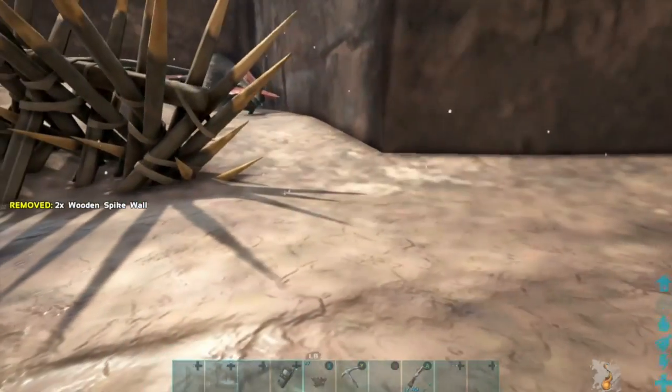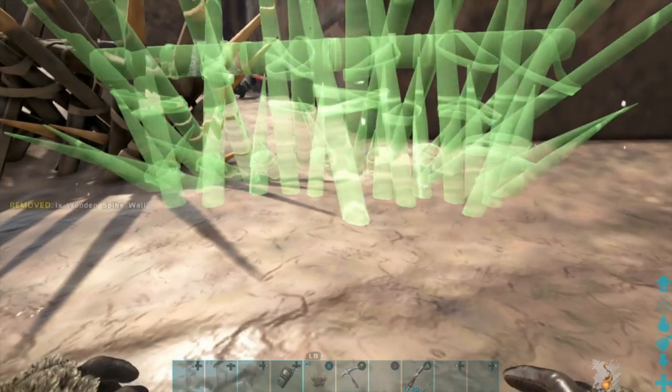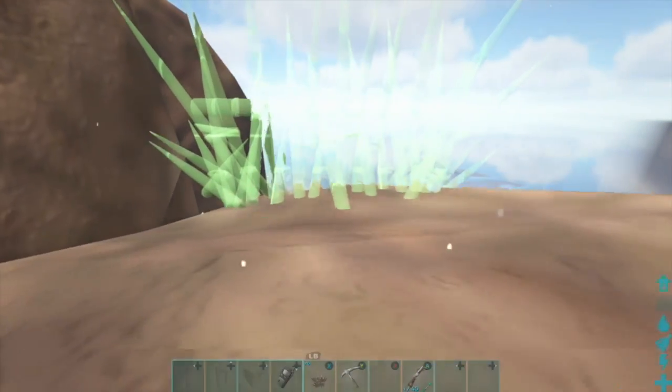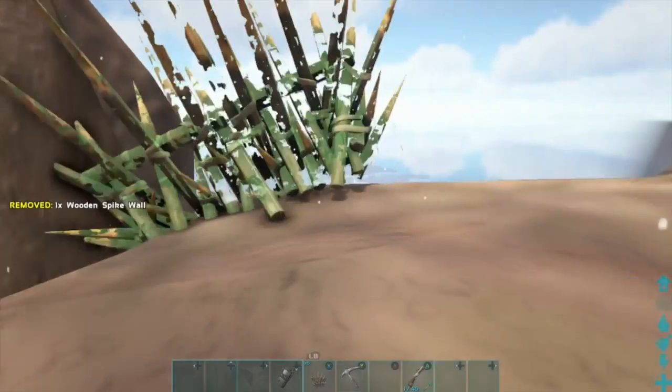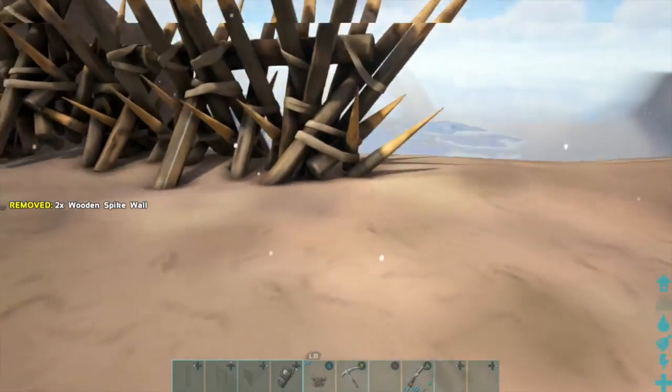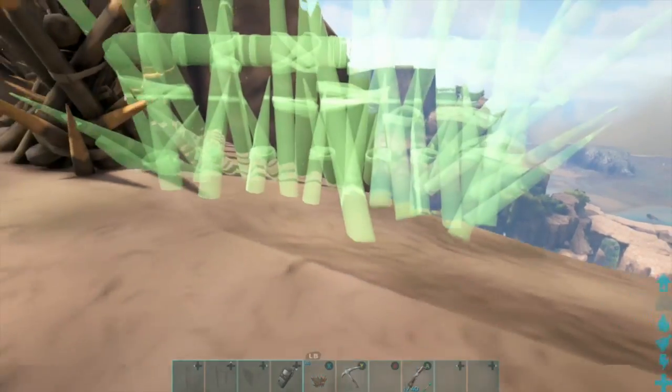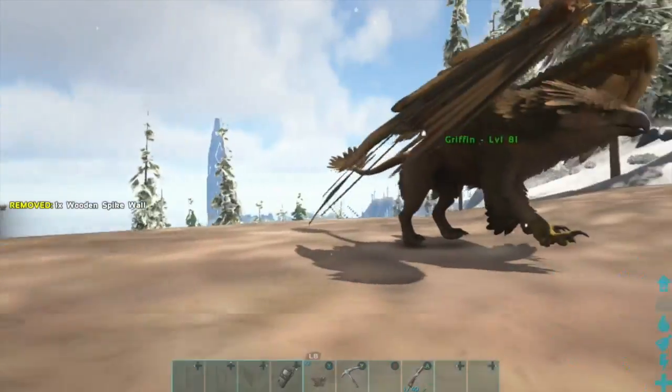Once you knock this Quetzal out, I would advise you to just get some prime meat — it's very easy to find. Just chuck that in there; don't waste any kibble on this low-level. Save your kibble for the high-level tame, for the future Quetzal which is the main Quetzal you're going to be going for later on, which is also a solo tame.